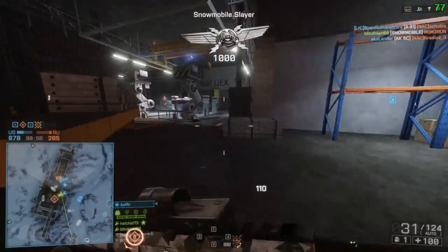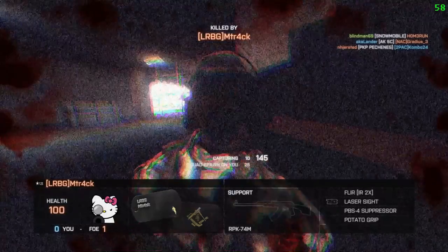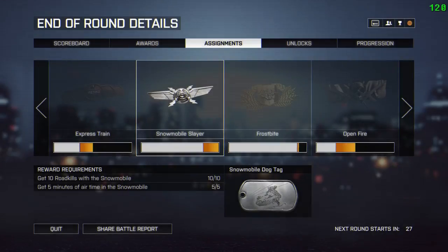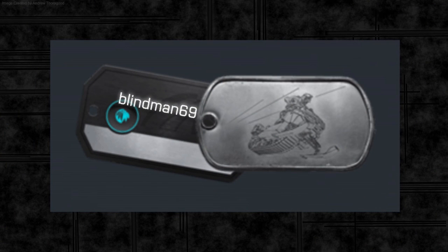You'll get a shiny dog tag for it. I'm really not fond of these kinds of assignments — they feel like trolling. At the end of the round as you can see it's complete and the badge is all shiny. In the dog tag customization for the right-hand tags in multiplayer you will find the snowmobile dog tag, and there it is on screen.